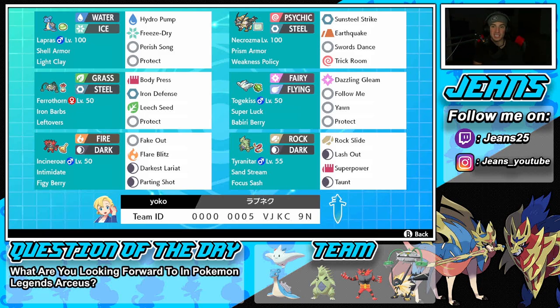Next to Lapras is the restricted mon: Necrozma. It has Prism Armor as its ability and Weakness Policy as the item — once that procs, it's going to roll out strong. Prism Armor paired with Weakness Policy makes this thing a stud. Its moveset includes Sunsteel Strike, Earthquake, Swords Dance setup, and Trick Room, so it can control battle tempo with speed.